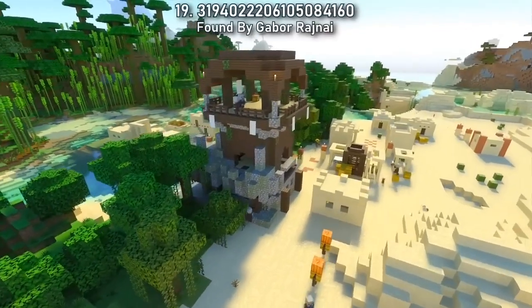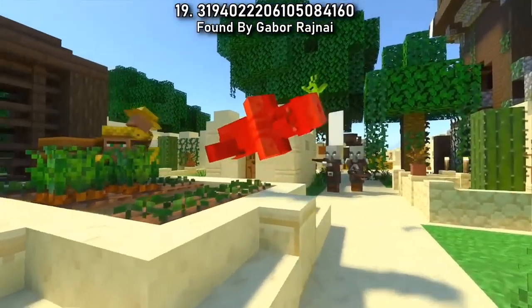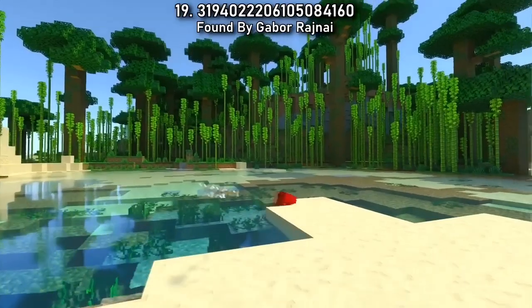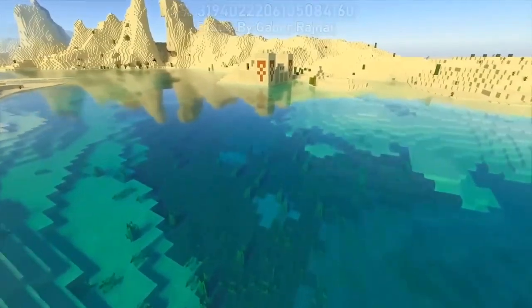Treat yourself to wild and sentry trims in this crazy outpost-temple village combination in Seed 19. Defend the village, try out some of the new bamboo wood, and then head to the nearby desert temples brushing up more suspicious sand.